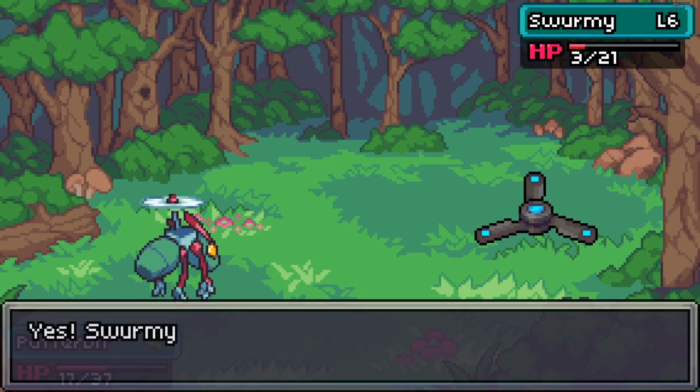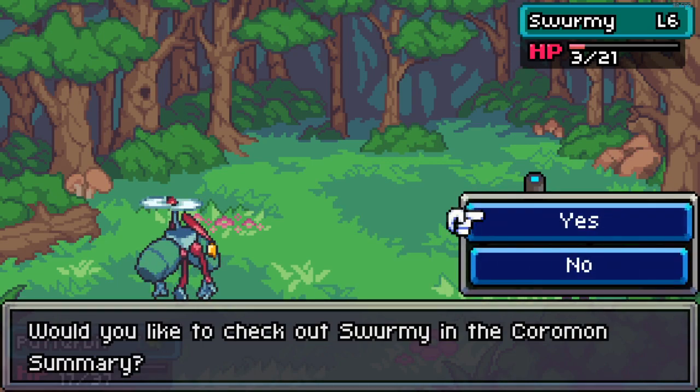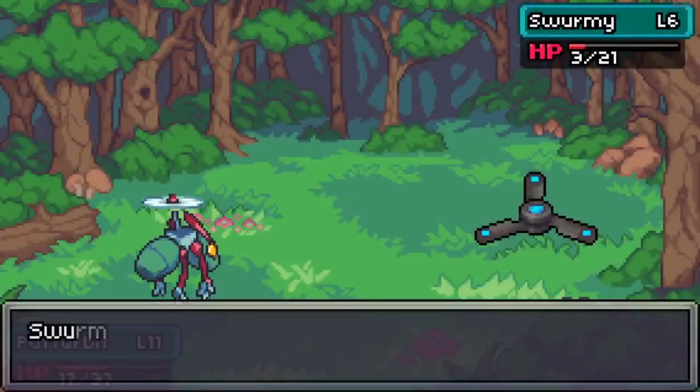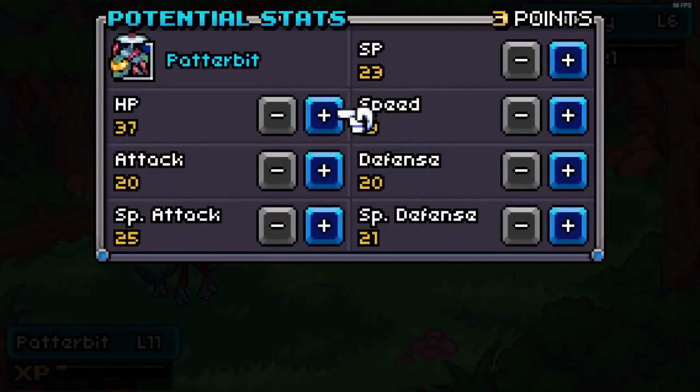We'll have to go level up the Swarmie a little bit — probably go into a trainer and see. I do want to check its summary because I would like to see if it has the ability Analytic. When the Coromon attacks last, it can analyze the opponent and attack with a double critical chance. That's a pretty cool ability. Waking up to some of its potential — this is now different. We can increase the SP now too! That's amazing. I really like that so we can have him attack more now.